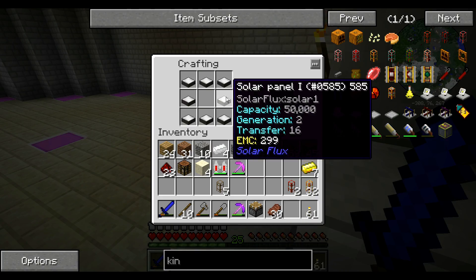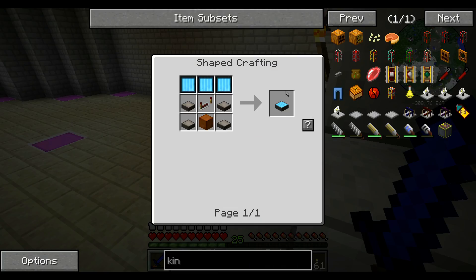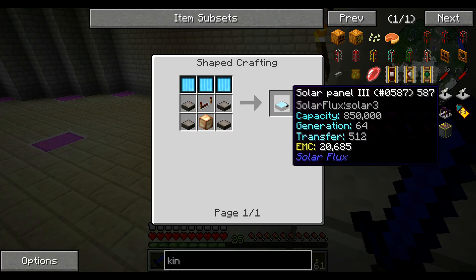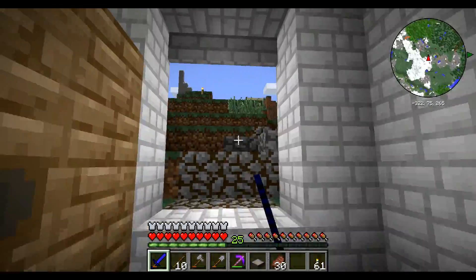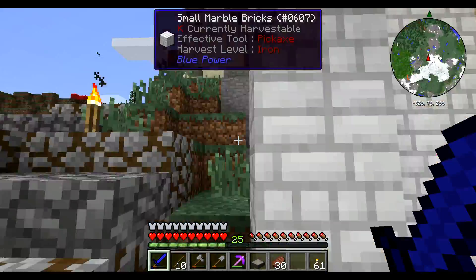Eight of these around a piston to get us a solar panel mark two. Then four of those with photovoltaic cells to get a solar panel mark three, with a block of copper and a redstone computer - that honestly isn't the most complicated thing in the world.